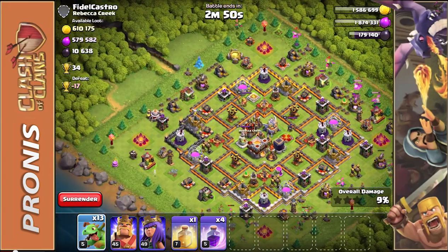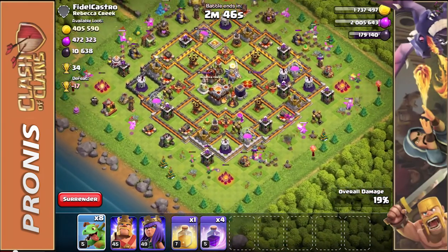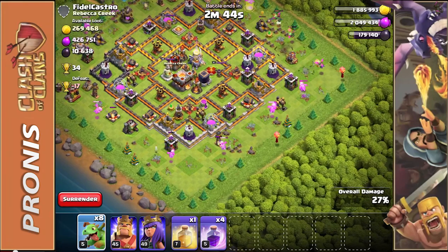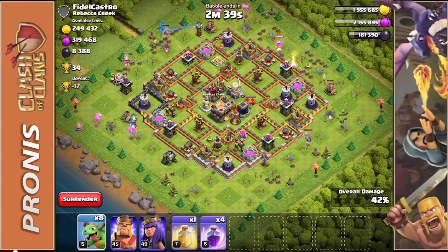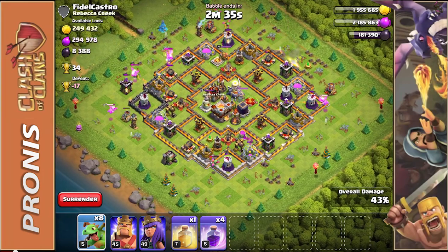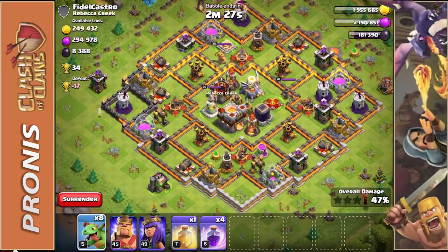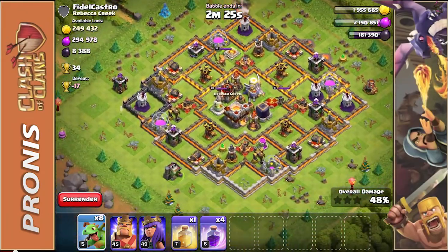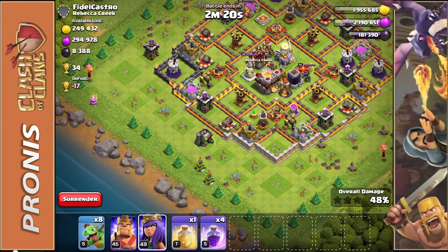The Baby Dragons do so much damage when isolated and can easily get you 50% on virtually any base. So far I've only used about 18 troops and we're already coming up on 50% with troops left over. We'll have already gotten around 550,000 loot of each resource — we're so close to the 50%.